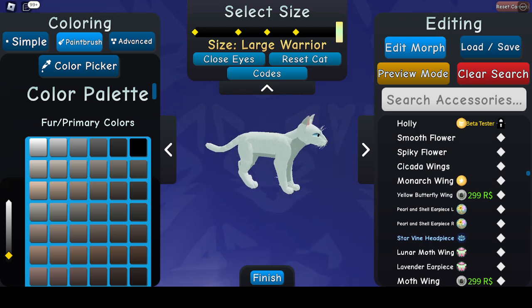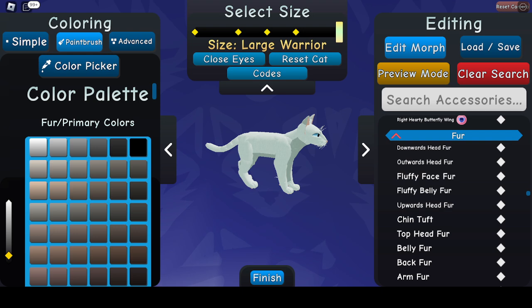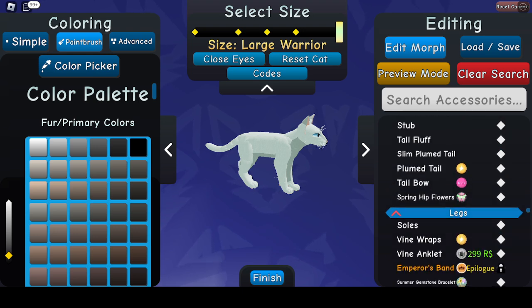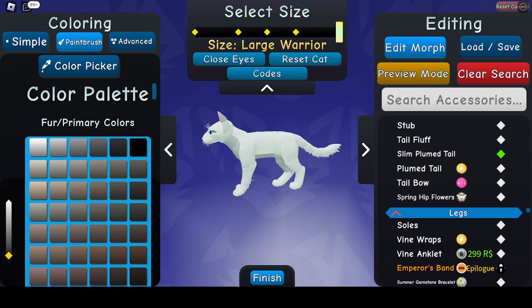Now I have a lot of the game passes, so I'm sorry if you don't have them — just the normal one's fine. Nobody's going to judge you. And I prefer the plumed tail from the VIP. You can use the slim one just fine.